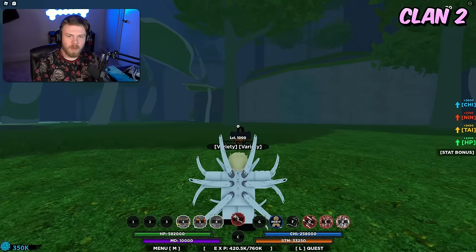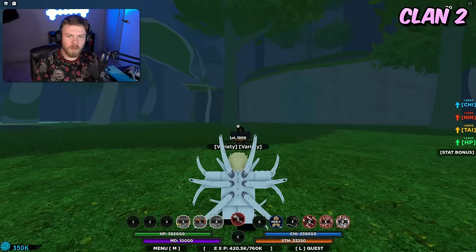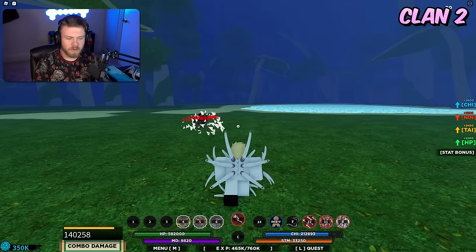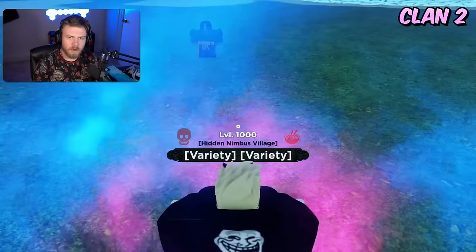Next is Kakatsu. The strengths are that it is a really really good M1 combo-extending bloodline. The weakness is that that is kind of only what it's good for — the other abilities are really not that great, so it's kind of just for M1 combo extending.